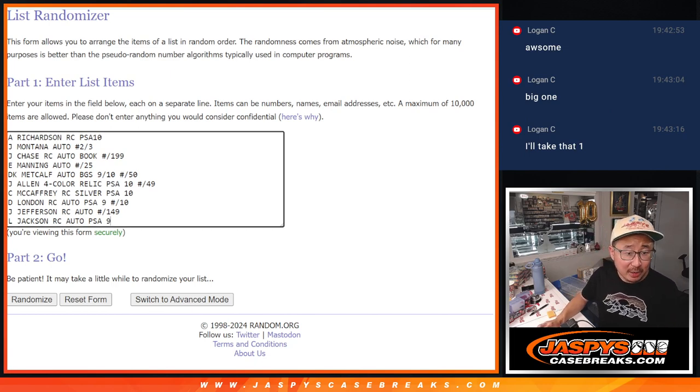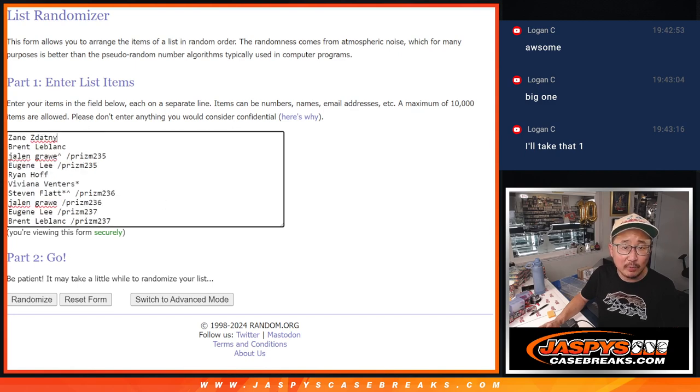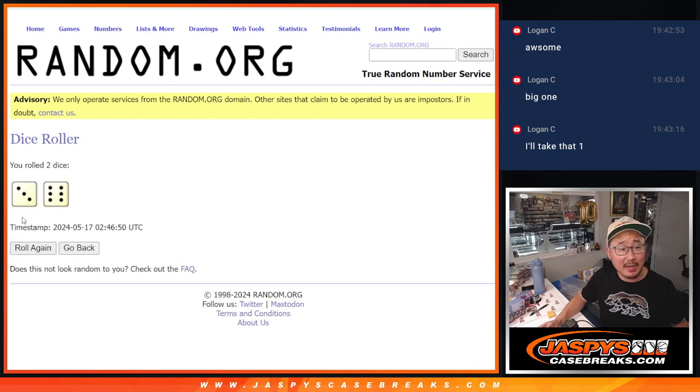Welcome back, ladies and gentlemen. Got all the hits typed in — ten hits total, and we got our ten participants. Thanks to the people who bought their spots straight up, and congrats again to the people who won their way in via those fillers. Good luck, let's roll it. Let's randomize names and hits, three and a six, nine times each.